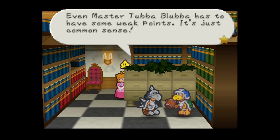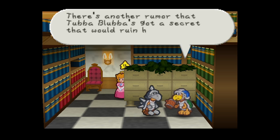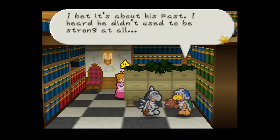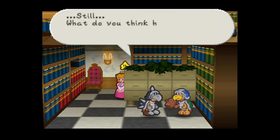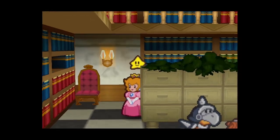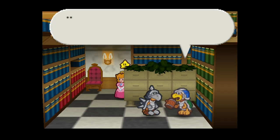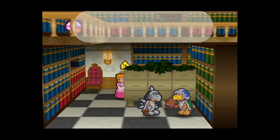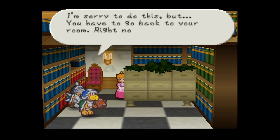One guard says even Tubba Blubba must have weak points - it's common sense. The other mentions a secret about Tubba Blubba's past - he didn't used to be strong at all! They worry about being overheard. Peach wonders if he's weak after all - if only you could find out his secret. Then a guard spots her: 'Hey, did someone talk just now? Prince- how did you get here? I'm sorry but you have to go back to your room right now!'